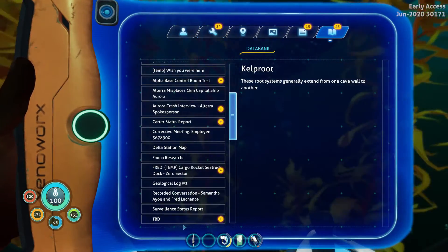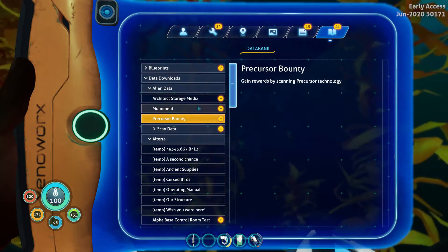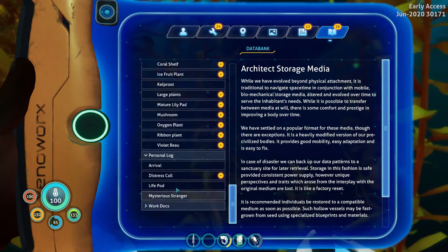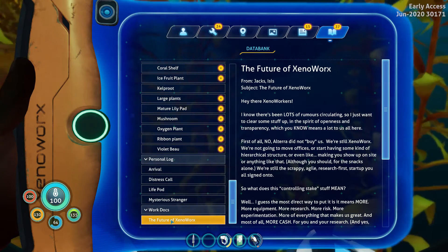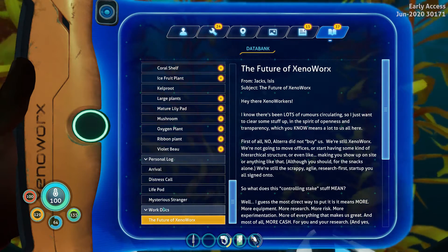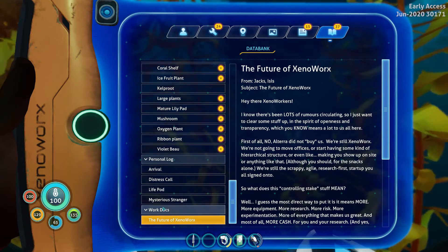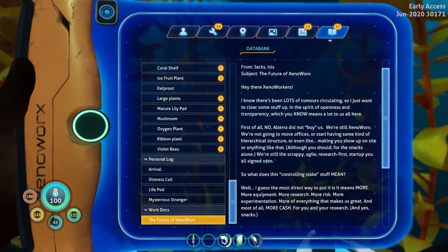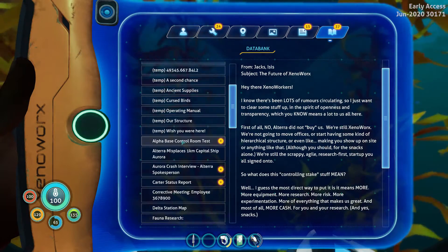What was that audio log? Did it say just an artifact or to be determined? Alien data. Recursor bounty. And where... personal log, distress call, work docs. So we're part of a company called Xenoworks, I guess.